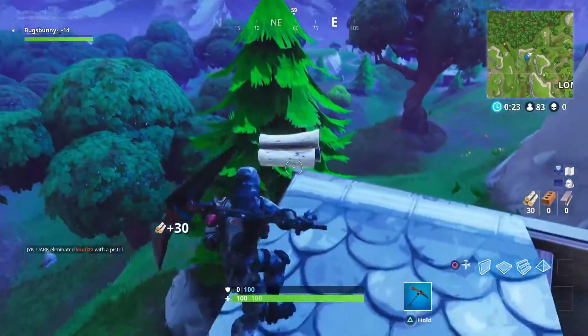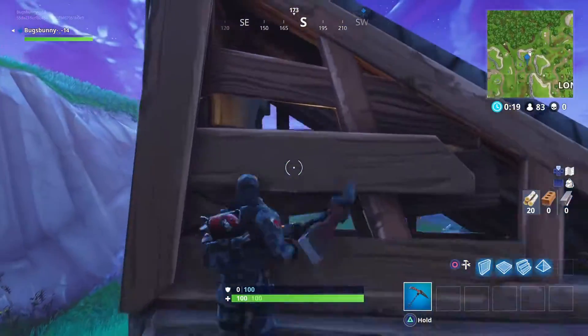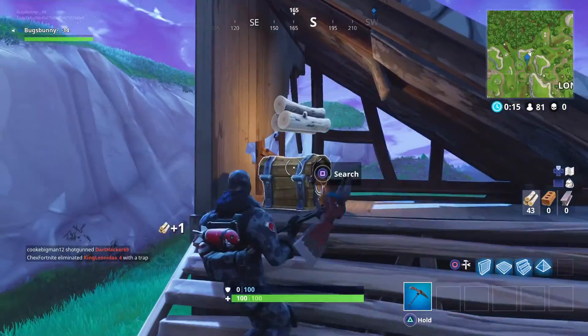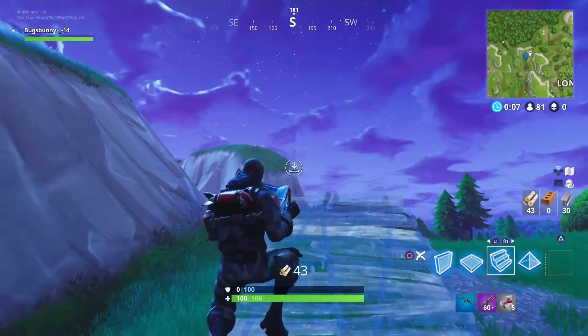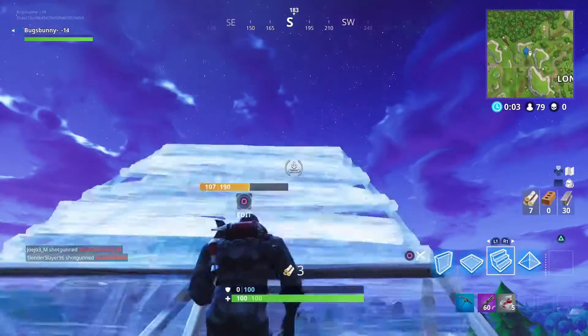I'm breaking the tree right here — I'm just going to show y'all basically what I did. You open up the wall right. Make sure you stand towards the north side of the building if you want to get credit for that chest too. That's why I built that ramp that way — you're not going to get credit if you don't stand towards the north side of the building.